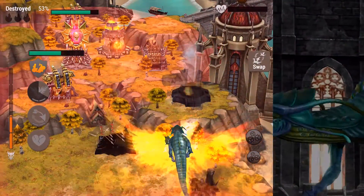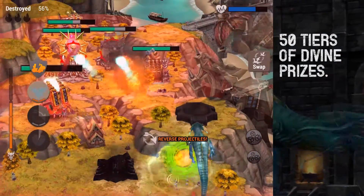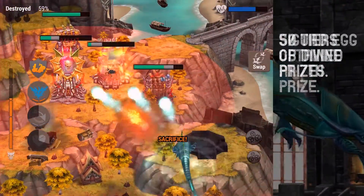So, how does one obtain this Flying Guardian of the Undead Sea? In this next series of events, the Divine Tab will be populated with 50 tiers of prizes. Once you reach the 7th tier, the Sigurd Egg will be claimable for incubation.